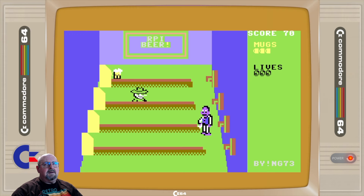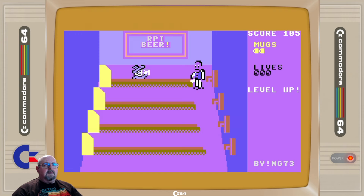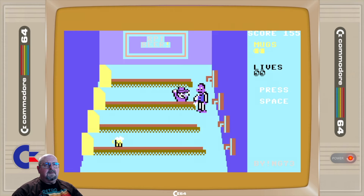Sending a mug down empty to an empty spot doesn't cost you a life — it does cost you a mug. You lose a life if the customer makes it all the way to the right of the bar. Things start speeding up on the second, third, and fourth levels — goes a little crazy, but you can still keep up with it. Eventually you start seeing them come at you two by two, probably on this level here.